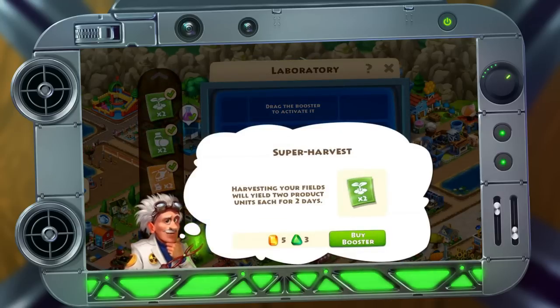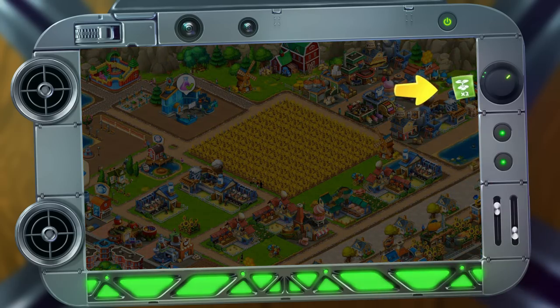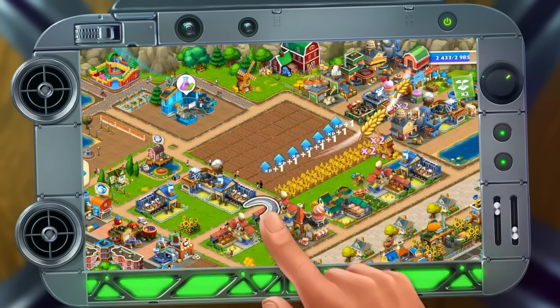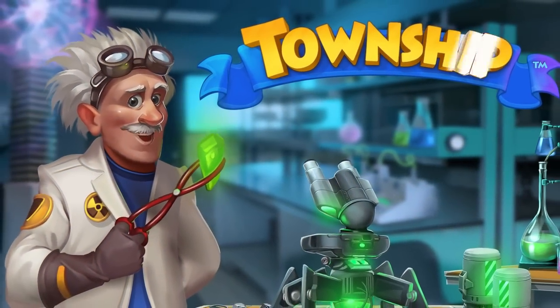You can pay for it with gems. See, it's active now — it makes your fields produce twice as much! How cool is that? Now you can experiment on your own. Good luck!